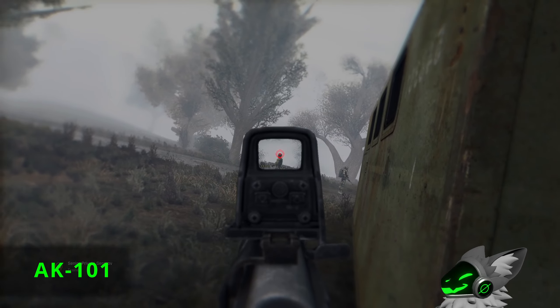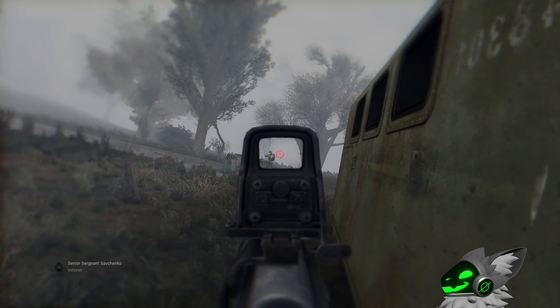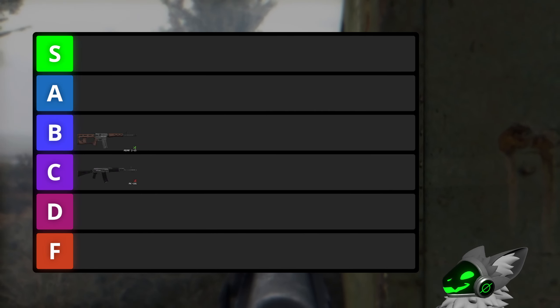Slightly worse is the AK-101. There really is nothing great about this gun. It has bad scopes, bad accuracy, and gets no underbarrel. At least the gun has a 30 round magazine and an okay fire rate, so this gun will go into C tier.